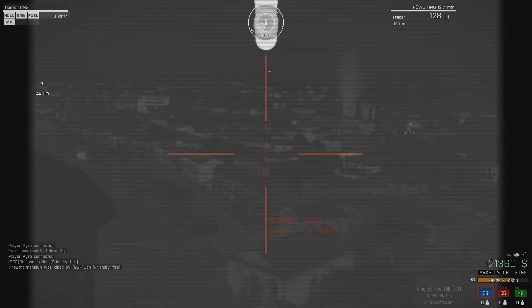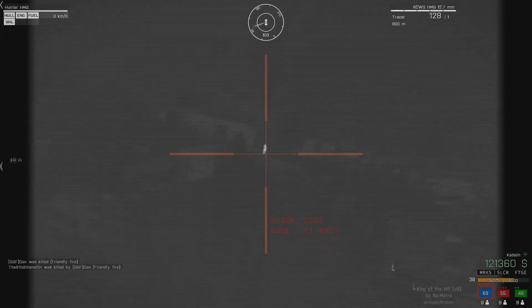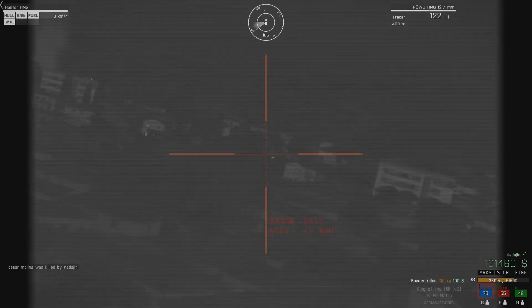So here I am on top of the hill next to the castle in Kavala, and I've got a very good overview of the city. As you can see, I can spot targets very easily. This thing has a 12.7mm caliber on it, so it's essentially a sniper rifle machine gun. Now this guy is about to have a very bad day — I almost feel sorry for him.